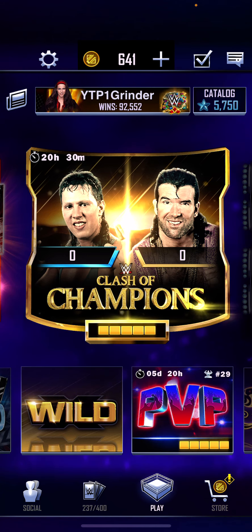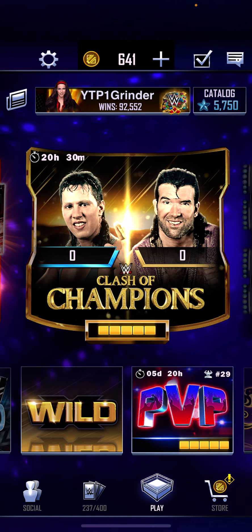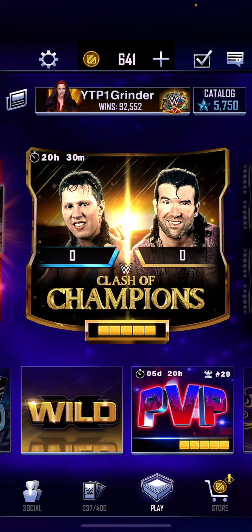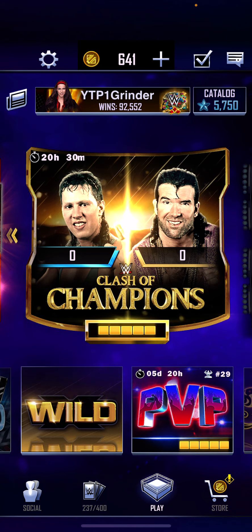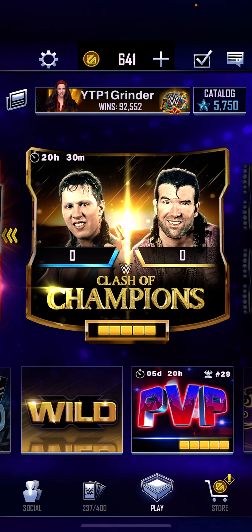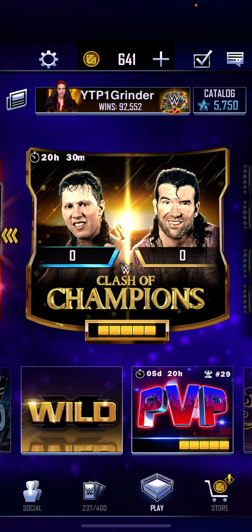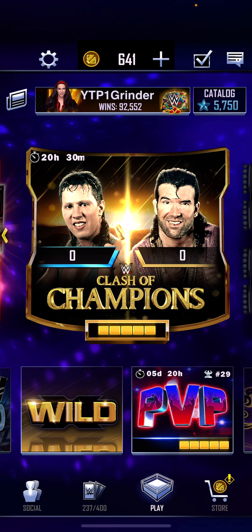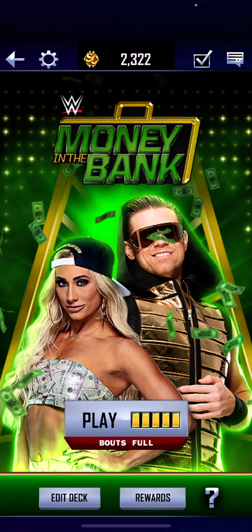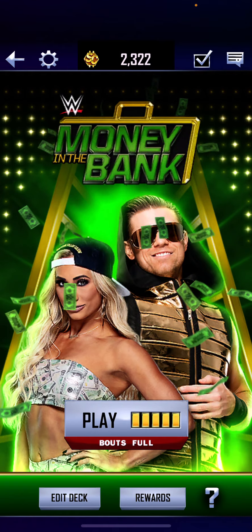The first topic I'm going to talk about is PvP points. This is really good in the starting stage, especially what's going on now. The date is the 27th of May, and there's currently no events other than Clash of Champions — there's no special fusion events timed. Each game you play in Money in the Bank, you will get 50 PvP points, and that's the maximum from all modes you can get.